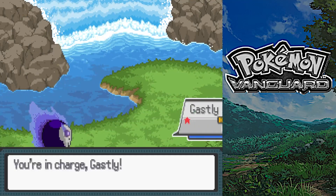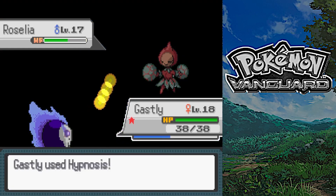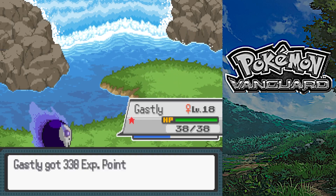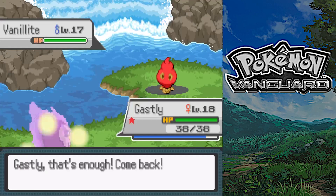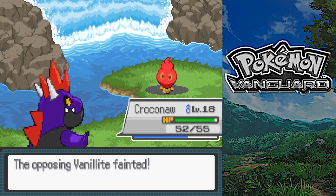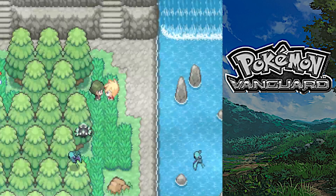We'll go Gastly and Ember. Put it to sleep - I don't know why I bothered, because normal moves can't hit us. We finished it off anyway. Brand the Lite will stay in - I forgot you're fire type. We'll switch to Croconaut. Lap with Jet, straight up here. Not too bad.